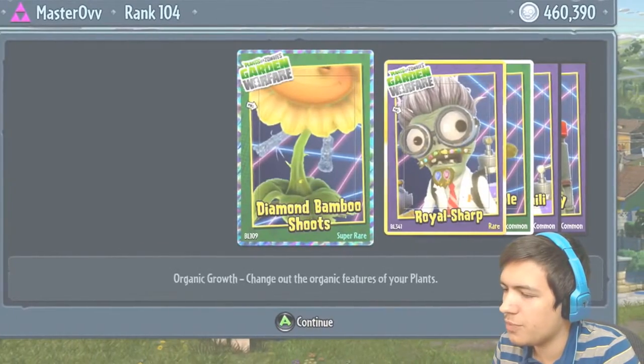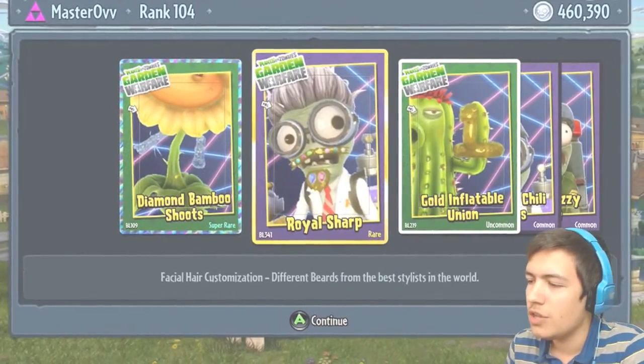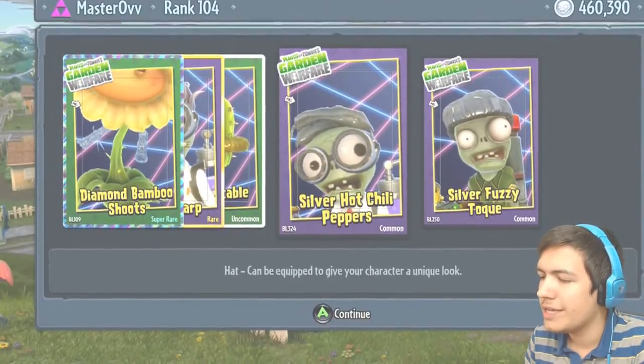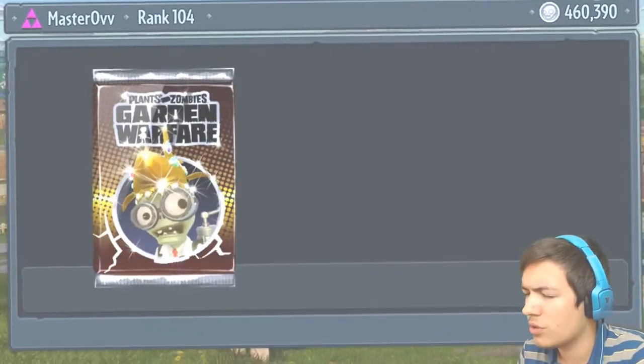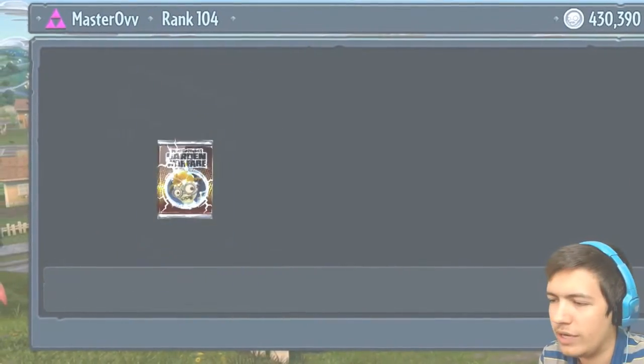Sounds good — another super rare! The Diamond Bamboo Shoots, the Royal Sharp, the Gold Inflatable Unicorn, Silver Hot Chili Peppers, and the Silver Fuzzy Toke Toke — okay I don't know what it said, I didn't quite read it.